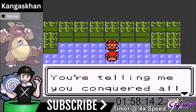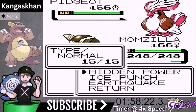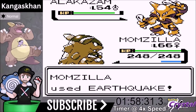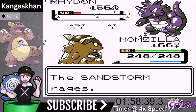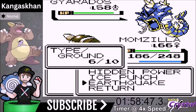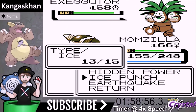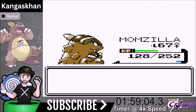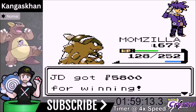Blue has a well-rounded team — this battle is usually a bit tricky. He sends out Pidgeot — Return knocks it out. Alakazam comes out — we go for Earthquake. Ice Punch on Rhydon, but he sets up a Sandstorm so we take chip damage. We switch back to the Pink Bow. Executor is a two-shot with Return. Arcanine goes down to Earthquake in one shot. We beat Blue.